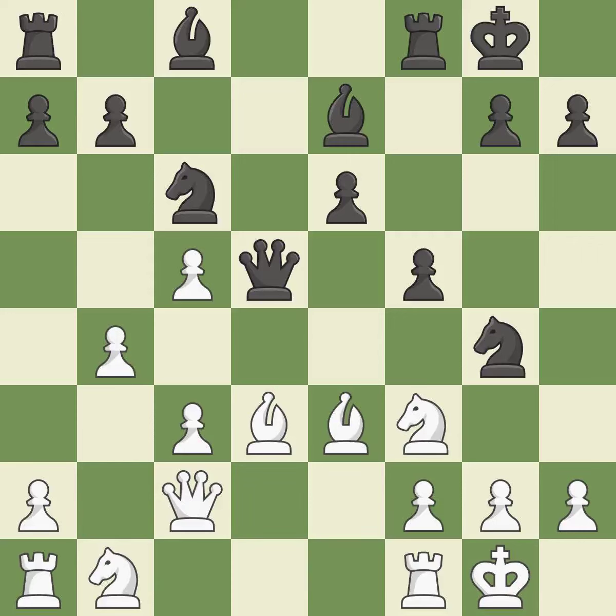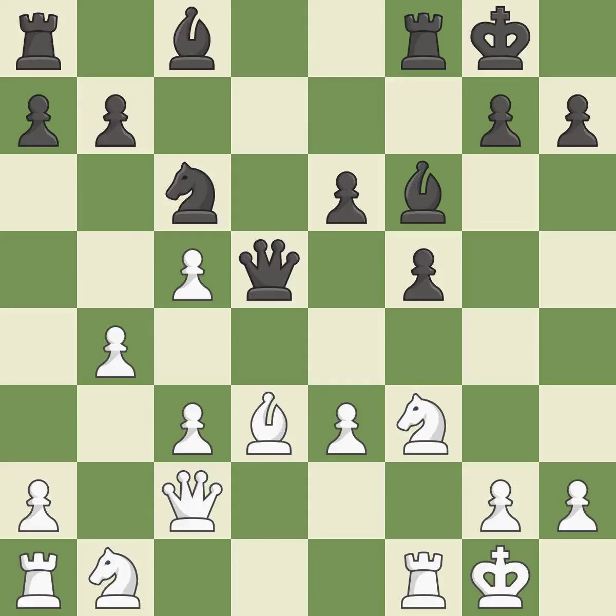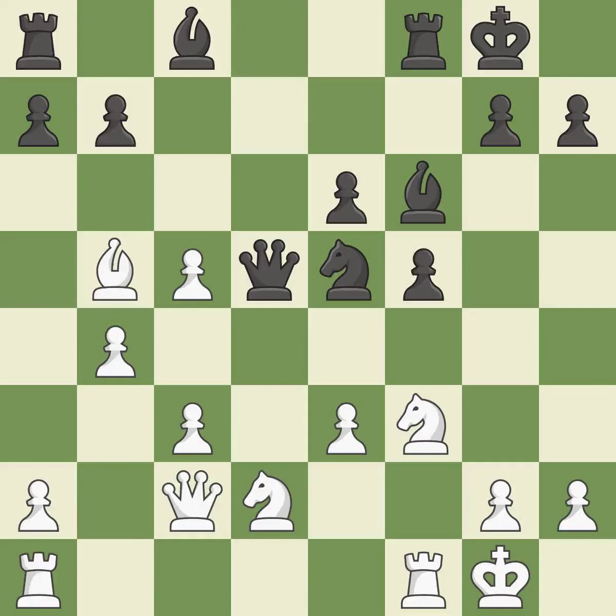This squanders a chance to link rooks — it is incorrect. This is a missed chance to offer an equal exchange; it is incorrect. Recaptures — it is ideal. This misses a chance to make a pawn-winning threat; it is incorrect. The rooks are linked by this, making it easier for them to work together in the future — it is quite good. This suggests exchanging items of equivalent value — that's good. This disregards an improved method for getting a bishop to safety; it is incorrect. This misses a chance to pose a pawn-winning threat; it is incorrect. The bishop is now on a more secure square — it is ideal.